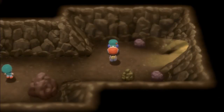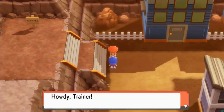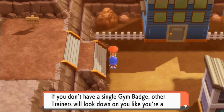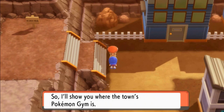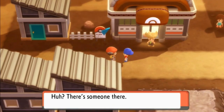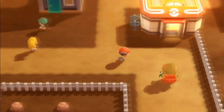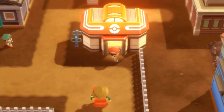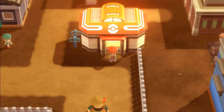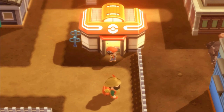Here we are, guys — we are finally in Oreburgh City! A trainer tells us: 'If you don't have a single gym badge, other trainers will look down on you like you're a total noob, so I'll show you where the town's gym is.' There's somebody in front of the Pokémon gym — I'm not going to talk to them right now. In the next episode I'm going to be doing a few things before we battle the gym trainer. I'll see you guys in the next episode — thank you for watching, see you next time!